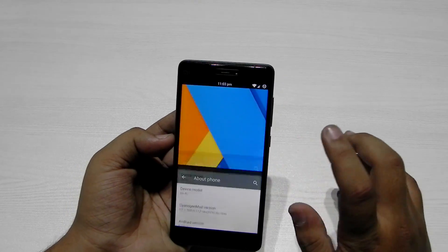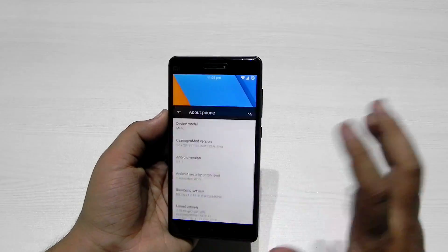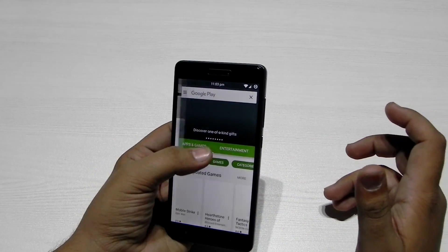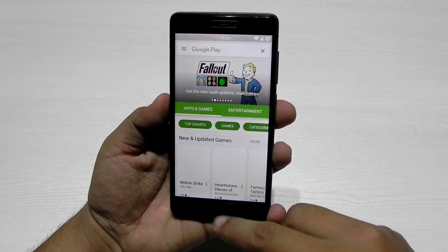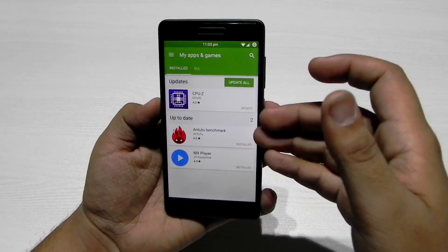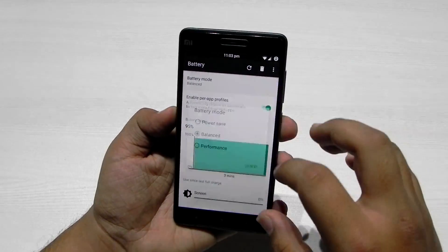It is running on Android 5.1.1, and once the CM13 kernels are released, Android 6.0 on this phone should be coming as well. The Google Play Services are working perfectly fine, and this is the new Google Play Store. I did install a couple of apps as well — MX Player, the AnTuTu benchmark, and the CPU-Z app.